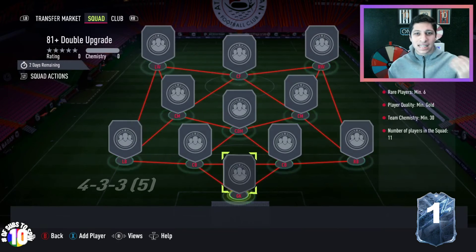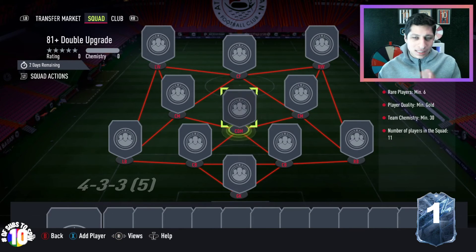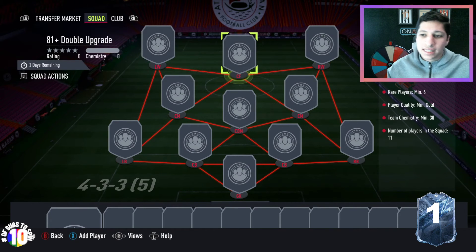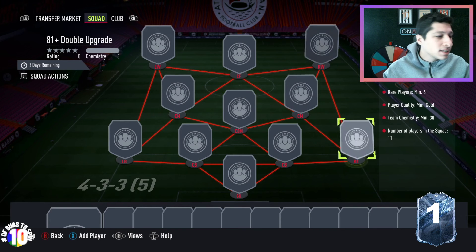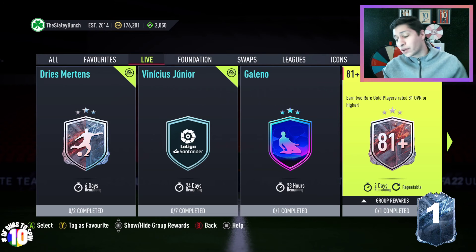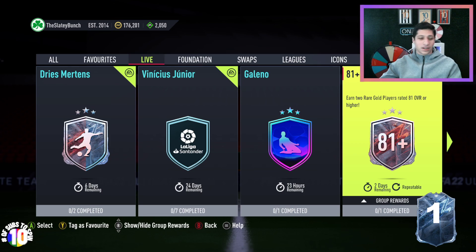Monday's been the big content day for EA this year. This is not one of those days, to be honest. Now granted, we do have these, so if you want to do this, it's great. Six rare golds and then 11 total golds. 30 chem is actually brilliant for this — I like that a lot. It's repeatable for two days, so I think this is actually a decent upgrade. The last time we've had these in the past, it's been like all rares, so the fact that you can use commons and rares and only 30 chem, I actually think it's pretty good.